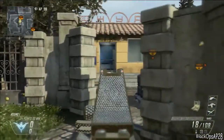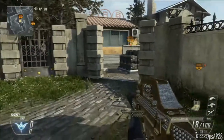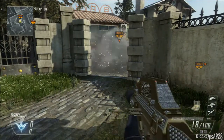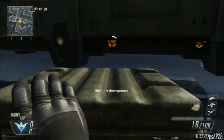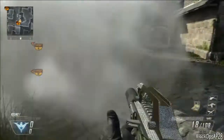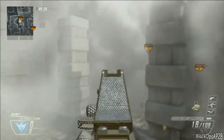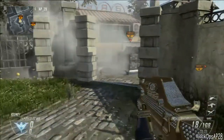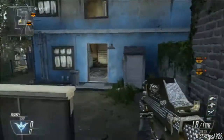What I like to do is come in here and look down this doorway — they might be camping in there or up here. If I have the bomb I'm going to smoke it here, get covered, come in, and plant the bomb. If I don't have the bomb, I'll come in here, check that door, check up here, and I'm still going to throw the smoke. Then I'll run through here and flank around.